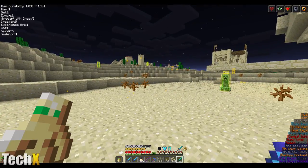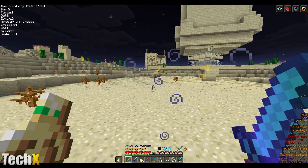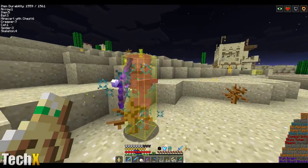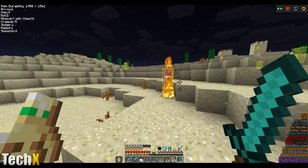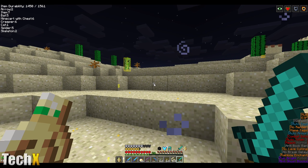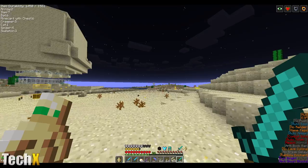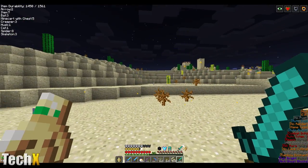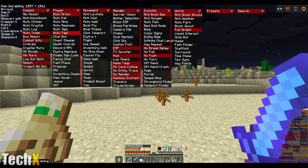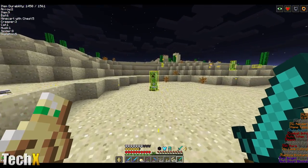I guess I can turn off kill aura. I think it's only if it's raining. I kind of forget how it all works. Oh, I was using the wrong sword. Why is it auto-switching? It's auto-tool. I need to turn off auto-tool. Auto-armor, auto-tool. I've died a couple times because of this.